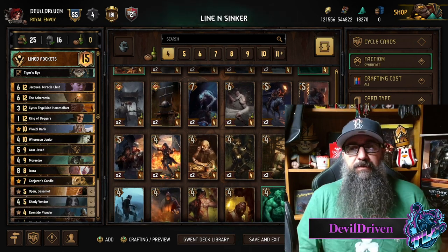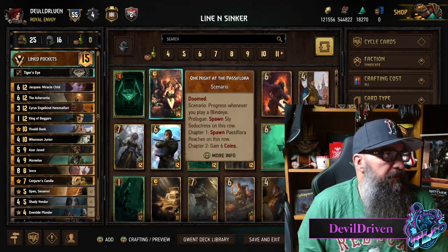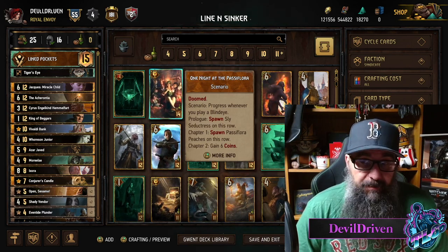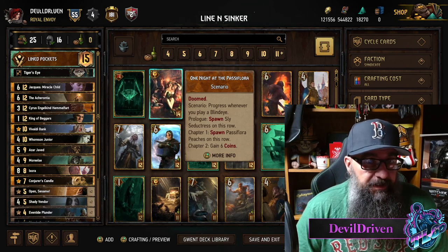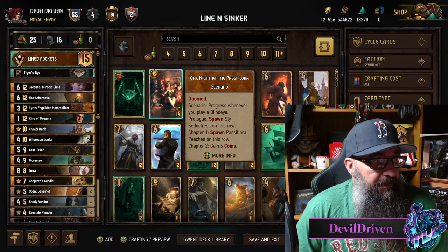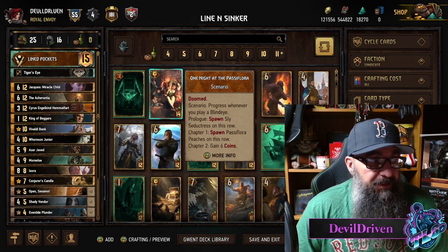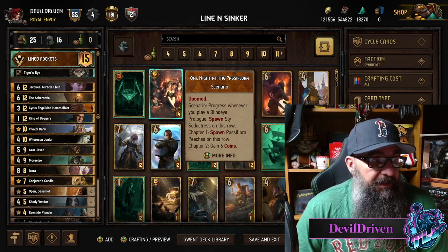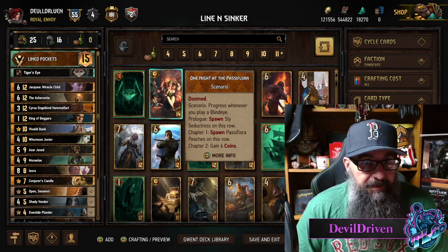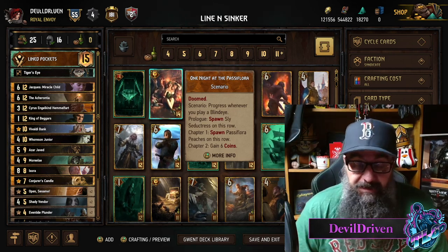I think this card's pretty good. Maybe you bring Passiflora back. You play this, that's a lot of provisions, but you play this, you play this next - you get two Seductresses down and a Peach, and then the next turn you get a Peach and then you gain six coins. That seems like a crazy combo.